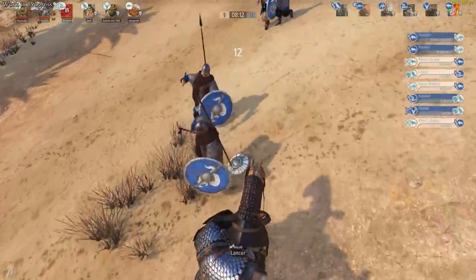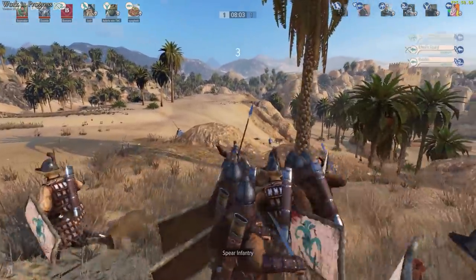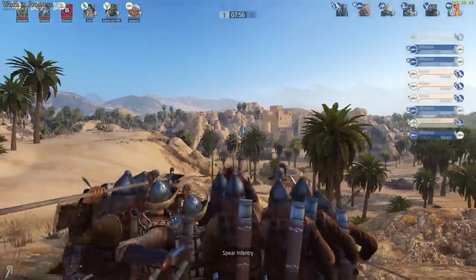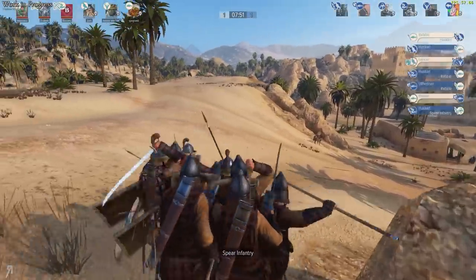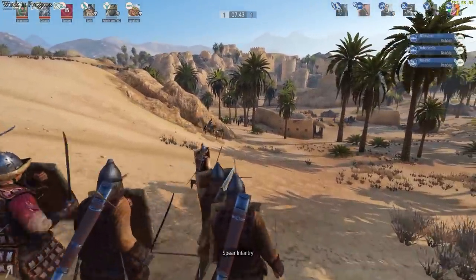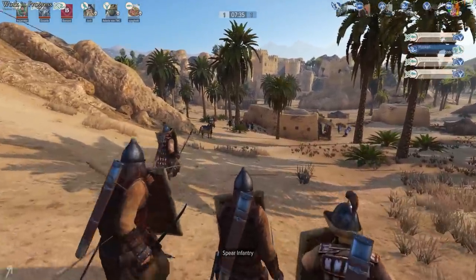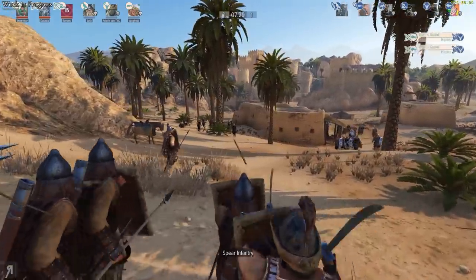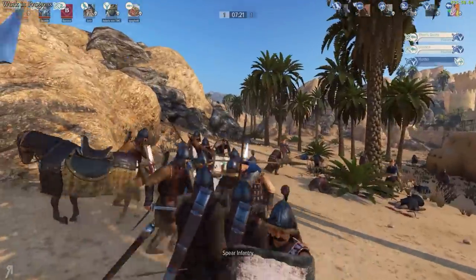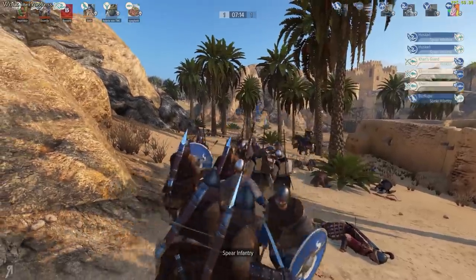We have entered into another captain mode game. This time we are playing as the Khuzait Khanate. We seem to be up against Sturgia. Now Sturgia in my opinion is one of the strongest factions, mainly because of their Huscarls — I think their Huscarls are going to be pretty scary. If you're playing as a horse archer going up against Huscarls, it's going to be really hard because those Huscarls will have really good shields. I feel like captain mode is really good and they've done a great job on it so far.